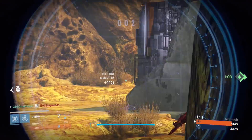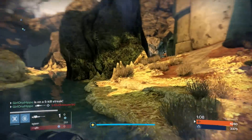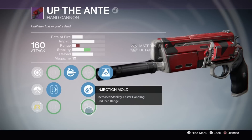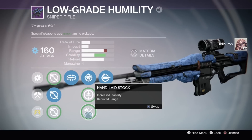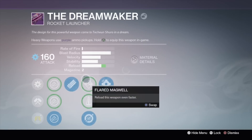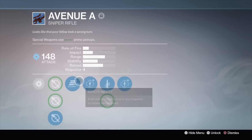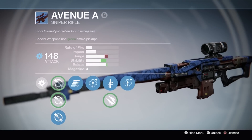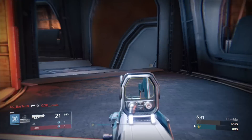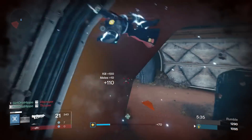You're gonna see a lot of this sniper rifle — this is the Low Grade Humility. Here's the hand cannon I used, the Up the Ante. My Low Grade Humility has Snapshot, Short Gaze, and Replenish. Here's my OP Dream Waker, and then the Little Voice with Rangefinder and Hand Loaded — that thing hit like a truck. I also had my Avenue A with Quick Draw, and it even has both Ambush and Short Gaze. And my Constellation Scar pulse rifle — I just have all these guns I used to love.